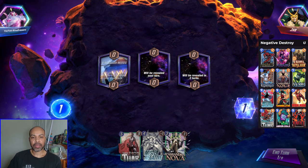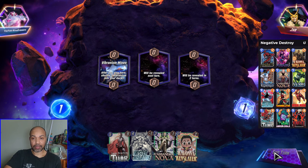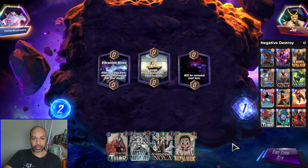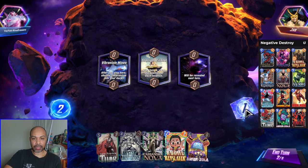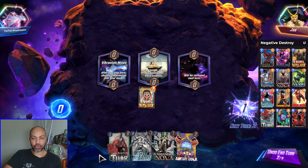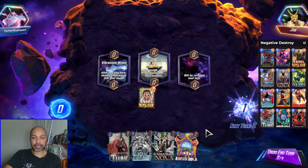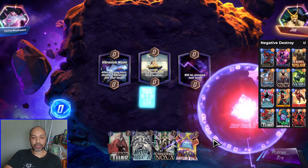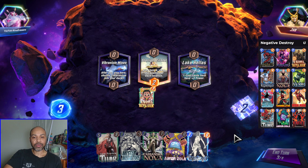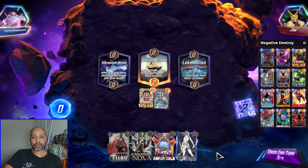Next up we have Jab. We have what is known as the God Hand. We are not going up against Arishem. The first location is Vibranium Mines, then Starlight Citadel. I'm going to snap because this is just good draw luck we have. In that case I definitely want to be snapping early so I don't tip them off as to what my deck is about, and they are more likely to stay — which they have. Now I do not know what deck my opponent is running, so there is a risk there.